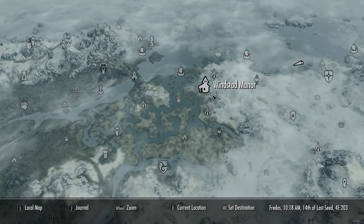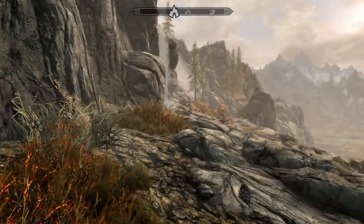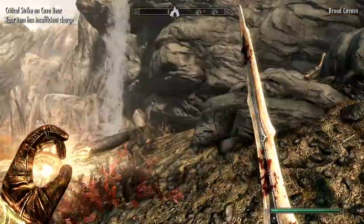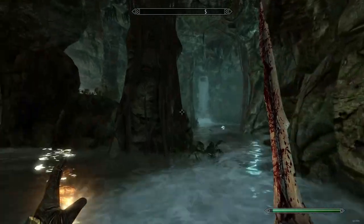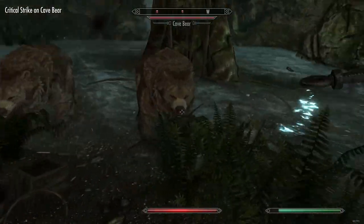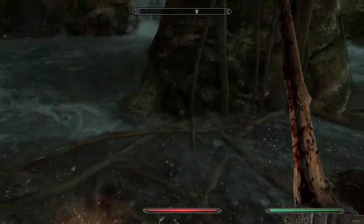I'll also show you a place where you can easily get scorpion fish: Brood Cavern. I found three scorpion fish here and it's also a good place to farm bear claws every once in a while, because bear claws plus canis root makes fortify one-handed potions — very useful for legendary difficulty. Just go in here and kill these bears. I fished three scorpion fish all in the same session in this little cave.